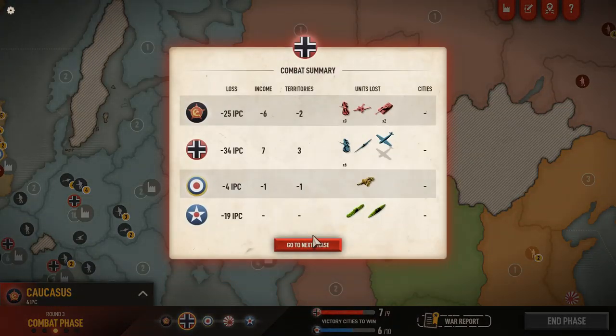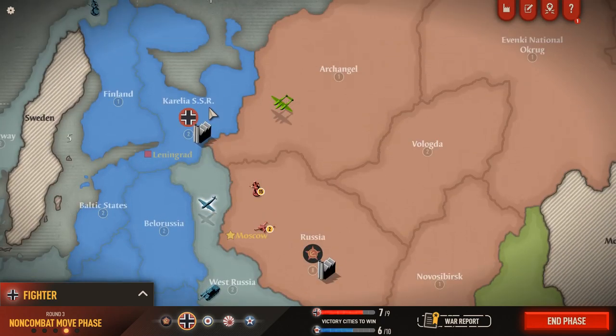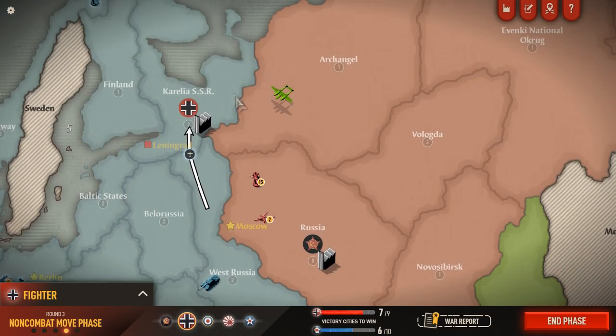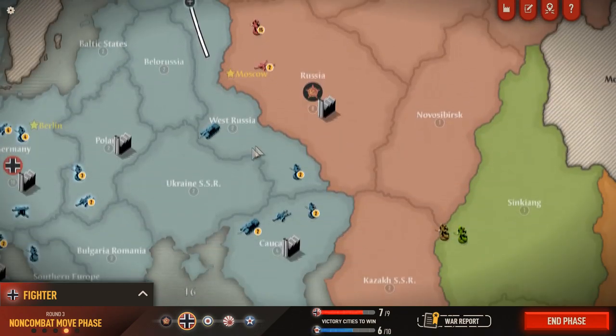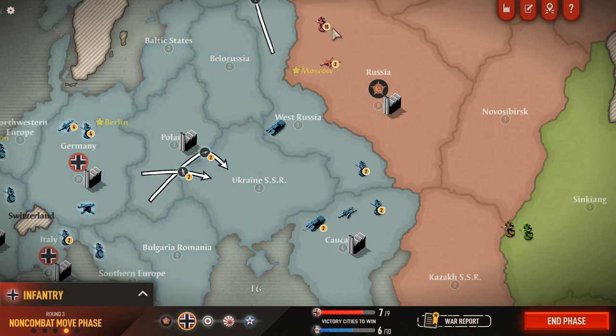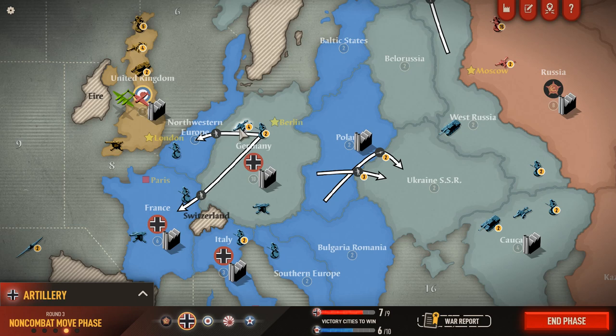We lose 34 IPCs, the enemy loses 48. So they lose more than us. We can't land fighters in a newly conquered base, so we're landing our fighters in Karelia — that's going to be a level four defensive at least. They can't take Leningrad. We're going to move our artillery and three infantry into Ukraine, since it's more central and can support either the Caucasus or Western Russia. I fully expect a massive Soviet infantry counterattack against Western Russia to succeed. We're going to move one infantry each to Germany and Northwestern Europe, along with one supporting artillery there.